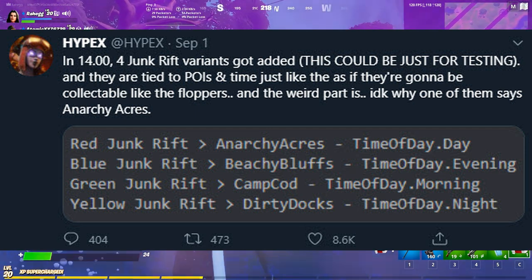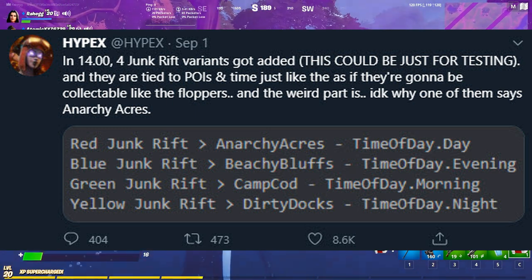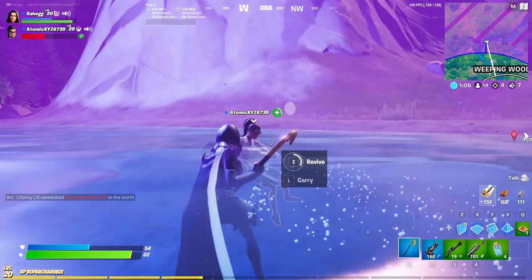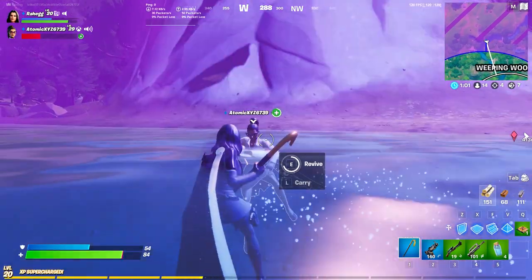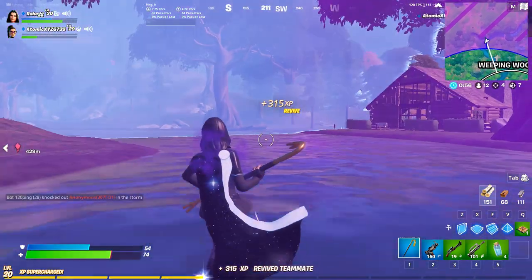In case you guys did not already know, we actually have a bunch of different rifts that are already on the map near the new locations that have been popping up, like the Black Panther location and the Ant-Man location. So it's pretty likely that we will be getting some sort of junk rift or some other junk rift version, like the red and blue junk rifts, later on in the season.